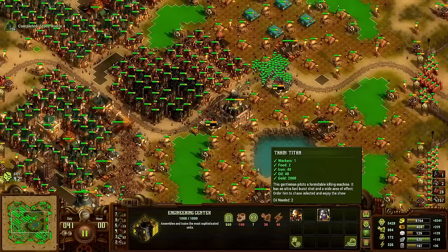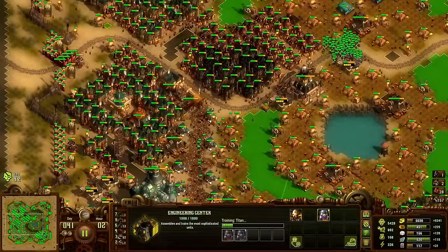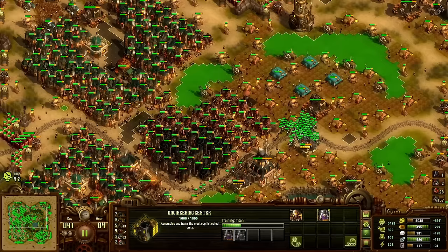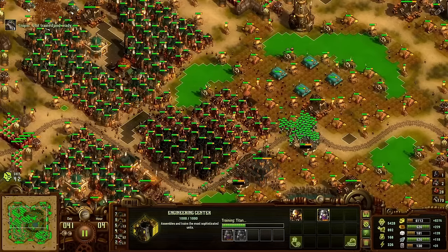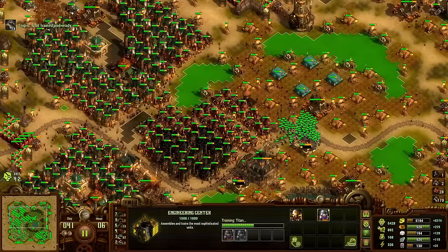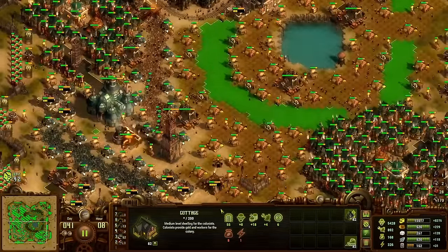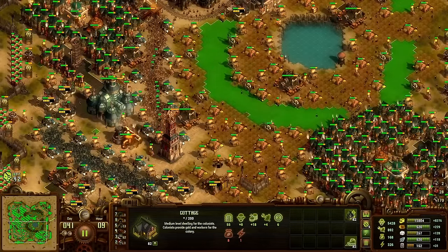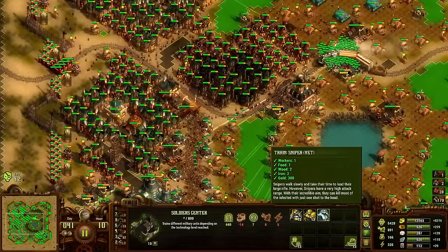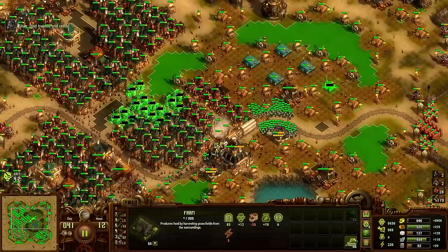Considering how good this map's economy is, it's actually pretty late that we have titans — we have titans on survival maps with a lot worse economy. This campaign run is going on YouTube. There's going to be one more custom map video, then campaign videos for a bit. Double zombies doesn't really work, especially on Goddess of Destiny — you just add more zombies to an already hard mix and it gets worse.